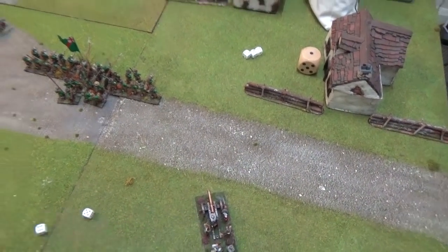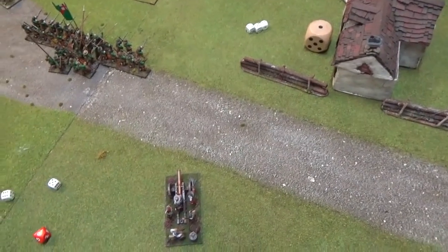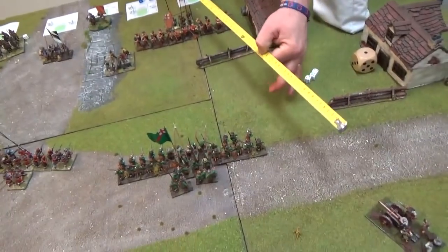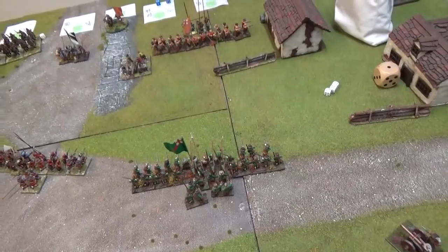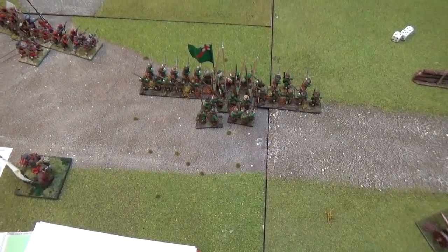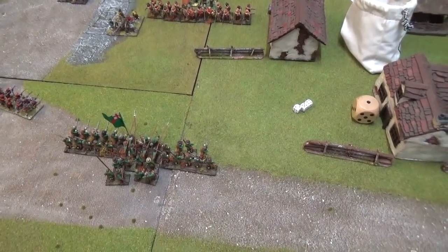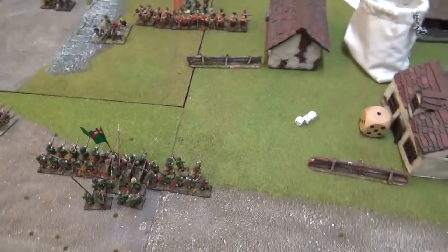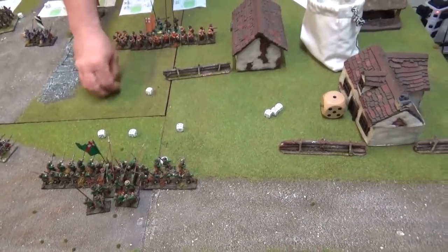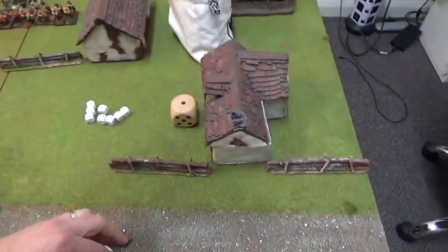I'll fire the cannon. Need an order check since I'm more than 12 away from my commander - a 5 passes, needing 3 because the unit is good. Drop ammunition down. I'll fire at the orange unit - measuring range, it's 23 inches, so within 24, meaning 5s needed. 2 dice per crew member gives 6, plus 1 for good, plus 1 extra for going through a 2nd rank - 8 dice. 5s to hit: 2 hits, 3s to kill - 1 kill, and it's a pike.